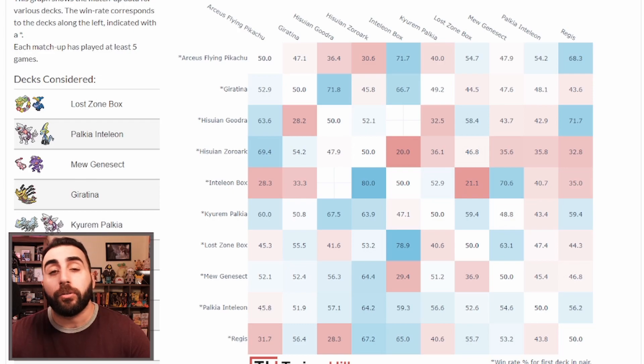Inteleon's worst matchup is Arceus Flying Pikachu — they hit you for weakness — yet you still have a 46% win rate, which is amazing and nearly neutral. Your best matchup is Zoroark: you're hitting easy numbers, they have 250 HP after self-damage, which is exactly what you need to one-shot without a Choice Belt.